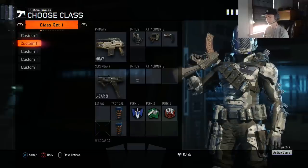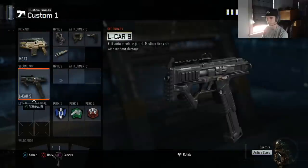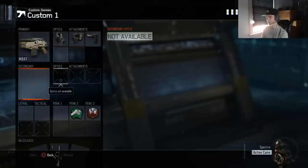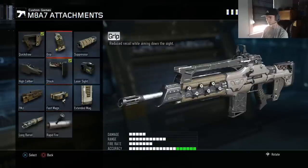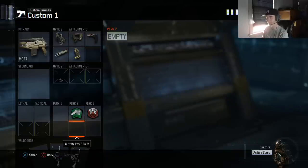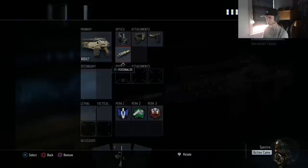Say they ban two perks — ban overkill, afterburner, or overclock — I'll throw on four attachments: grip and long barrel. Most of the time this will be used for CTF and uplink, because nobody bans afterburner in hardpoint, so I'll use this in CTF and uplink. Sometimes depending on the map — like Fringe — I'll use this class. Other maps probably not. That's my traditional class.